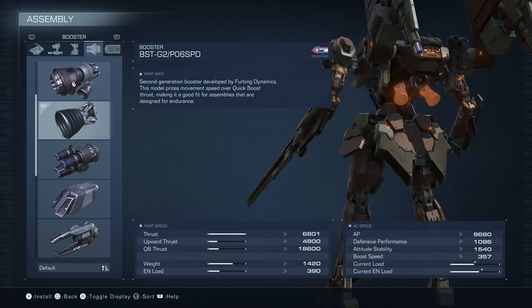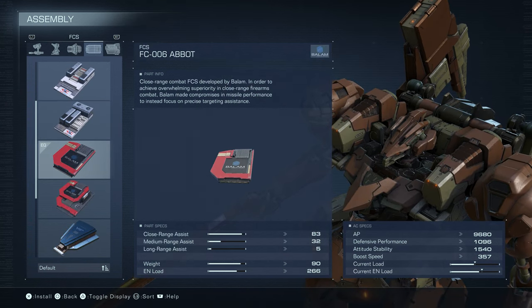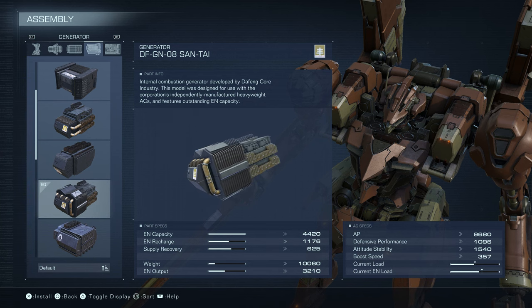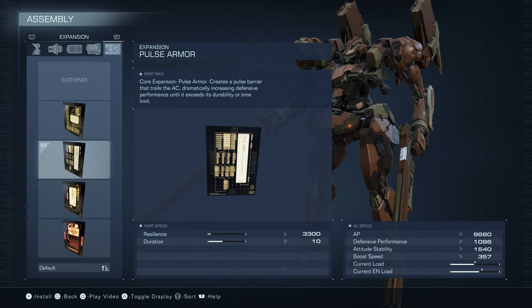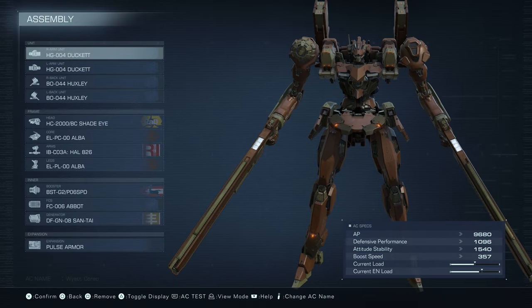The legs are the Alba as well. Booster is the PO6 Speed, because we want to be fast and shoot people. We're using the Abbot FCS — it's got 83 close-range assist, which is really good, and 32 medium, not very good, but we're trying to stay close anyway. My favorite booster is the Saiyan Tai — it just has so much capacity, you're going to be able to boost for a long time. And we have Pulse Armor. You could switch this to Assault Armor, but Assault Armor feels like it does too much damage, pretty much erases Pulse Armor, gives you a stagger, does 3,000 damage, and then you get all the damage from the stagger — it's just a little too crazy. All right, that is the build. Let's get started.